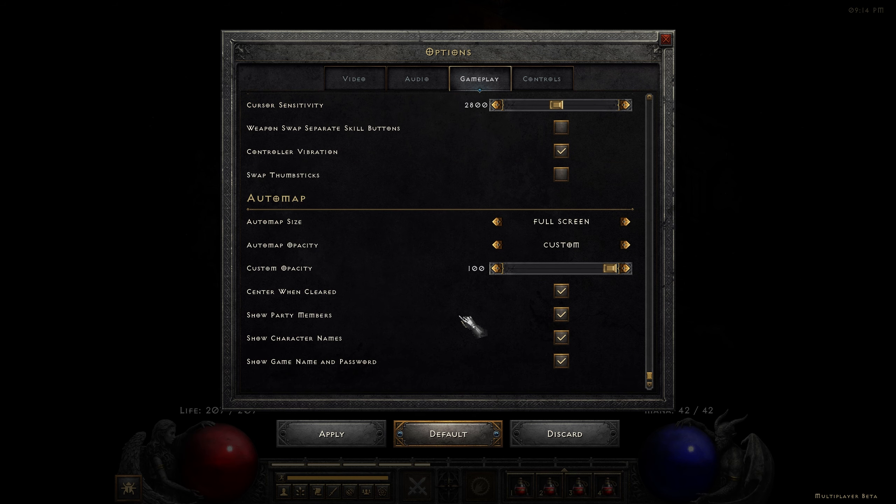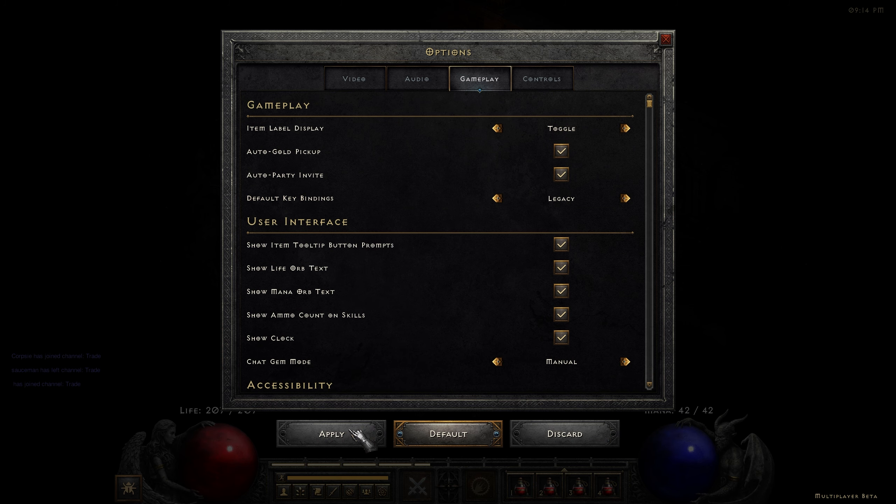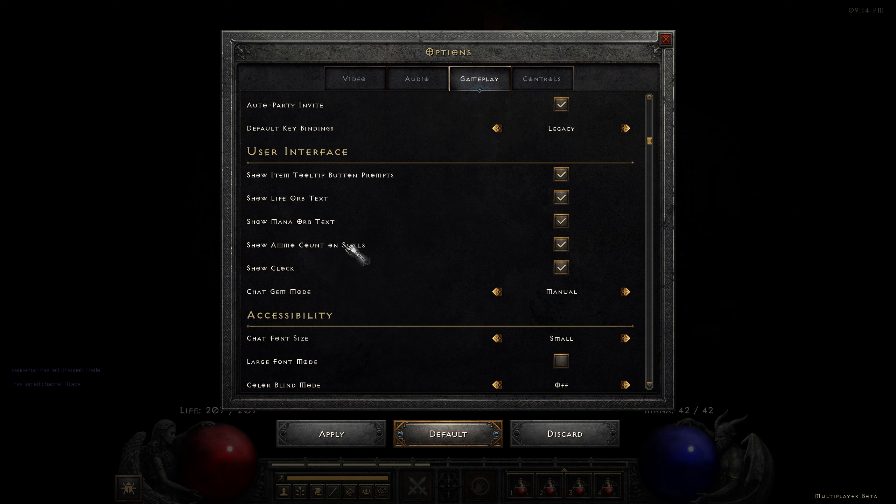That tomb was not obvious whatsoever. I'm going to change that back down to 50% because that is just too bright for me. Also, show ammo count on skills, show the clock — you can see right there, 9:14 PM. I've been playing this for 2 or 3 hours — however long it takes you to get a Zealot Paladin all the way up to the middle of Act 2.